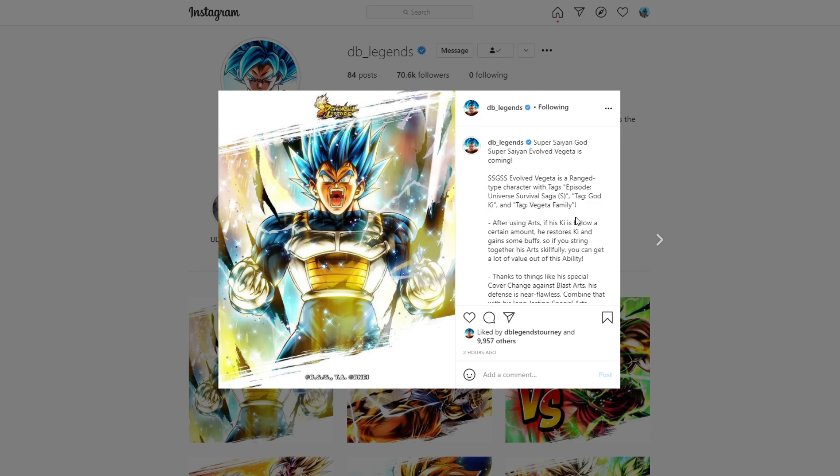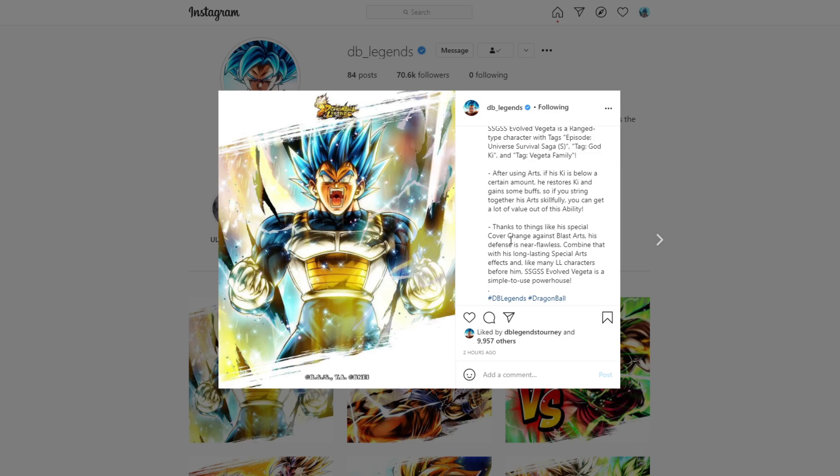He is a ranged type character with the tags: Universe Survival Saga, God Ki, and Vegeta Family. The Z-ability levels are: Level 1 for Universe Survival Saga, Level 2 for God Ki, and Level 2 for Vegeta Family. After using Arts, if his Ki is below a certain amount, he restores Ki and gains buffs. He also has a special cover change against Blast Arts, making his defense near flawless. Combined with his special arts effects, he's a powerhouse.